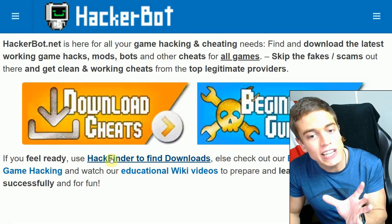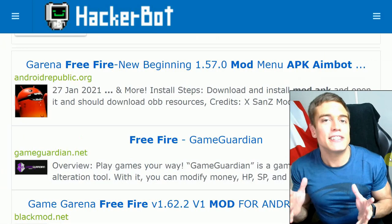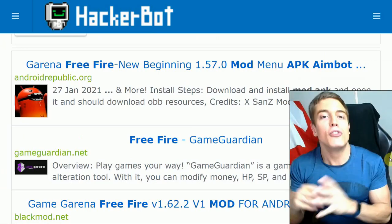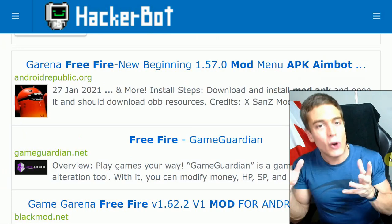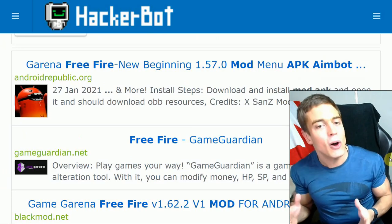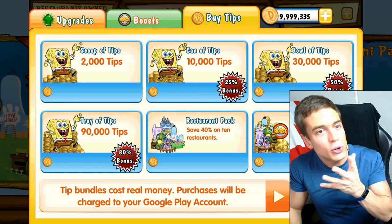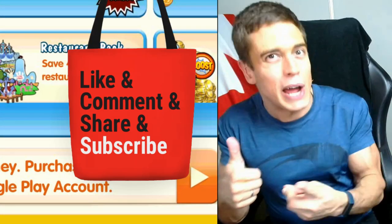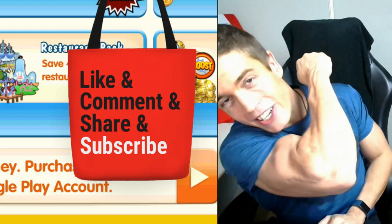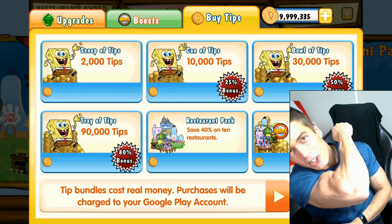Go to Download Cheats, enter the name of your game and what kind of cheat you're looking for, and find the latest and best game jacking software from legitimate providers with a proven track record of providing working and updated cheats for Android, iOS, PC, and so on. Download and install to cheat in your favorite online games. Leave a like for the video, subscribe to the channel for weekly game jacking content, comment if you have any questions whatsoever. I'll see you guys next time — Game Jacker out.